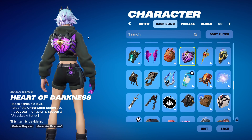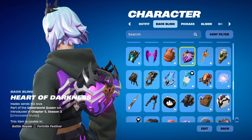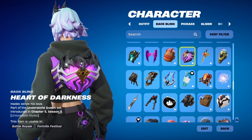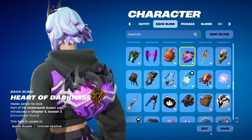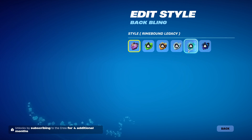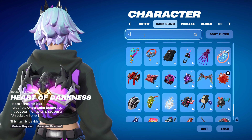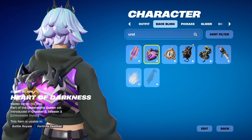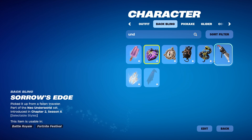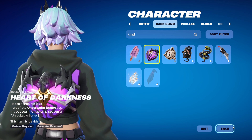Then we have a back bling known as Heart of Darkness. It's like this purple heart with a black snake wrapped around it with spikes and stuff, and there's a little keyhole. It also has all the colour variants. The coolest thing is the connection to Hades' back bling — it's a snake with a T, and the T of the snake unlocks her back bling. Little cute love thing.